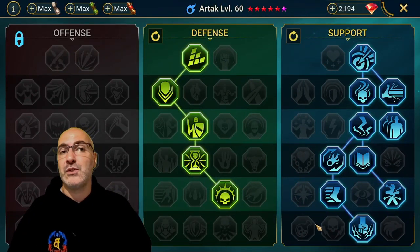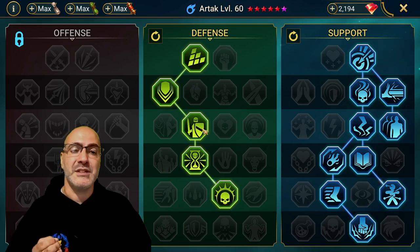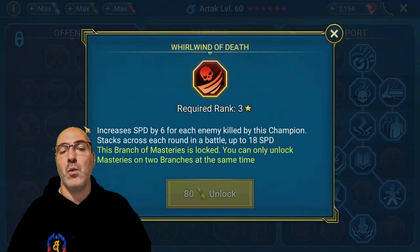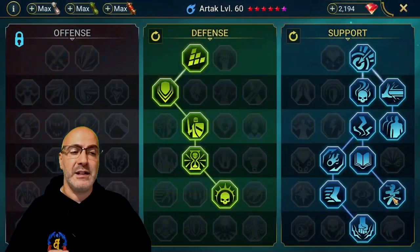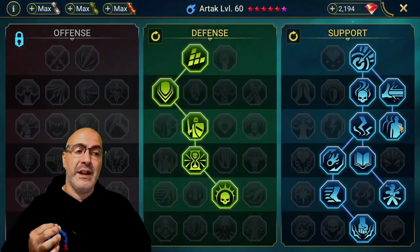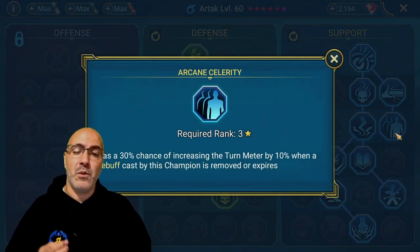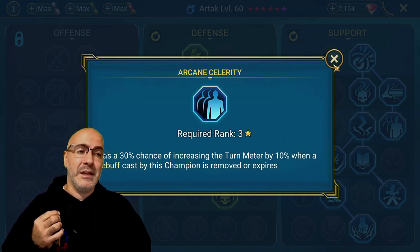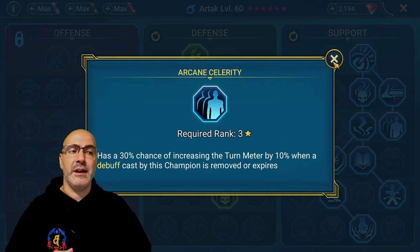Masteries-wise, you can do one of two things. The support tree is what you want for the main one, but if you have a problem hitting some of the speeds, you forego the defense tree and come down to offense and take Whirlwind of Death. For the support tree, you want Oppressor, Spirit Haste, Master Hexer, Lord of Steel, Cycle of Magic, and most importantly Arcane Celerity. We're placing so many HP burns that we want to get as much turn meter back as possible — five adds, you're placing Decrease Attack, you're placing HP burn — it's very significant.